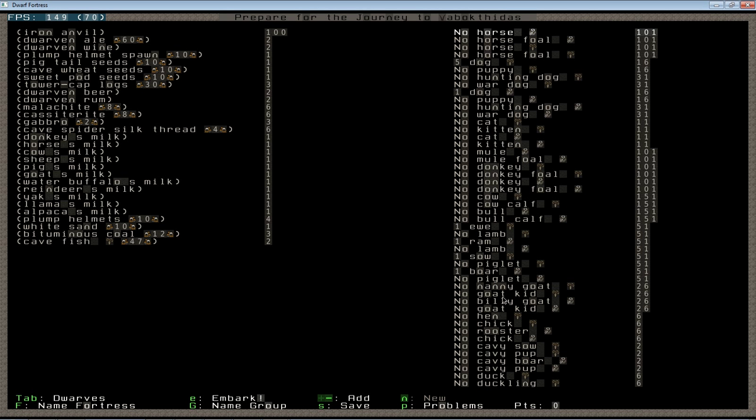Generally speaking, I do very well with one non-grazer type in case I have some horrific accident, and a grazer type that supplies all my needs from animal cloth all the way through milk, cheese, leather, and bones. This is the type of planning you don't pick up on your first day — this is many, many embarks of: dwarves starve, how do I stop that? Embark again, focus on farming. Dwarves get killed in the first goblin ambush. Okay, I figured out farming — now how do I keep my dwarves alive when an ambush shows up? I've iterated on this for many, many fortresses along the way.